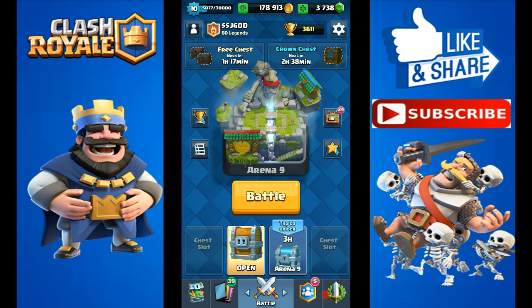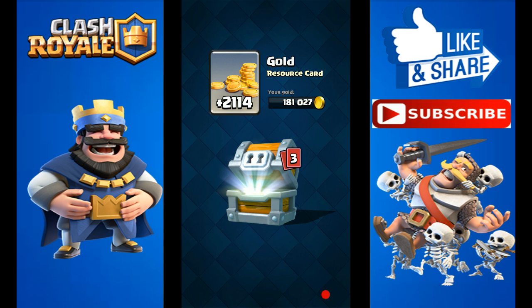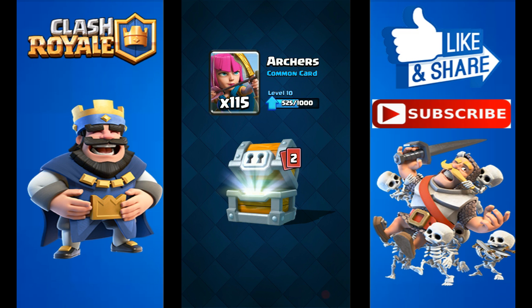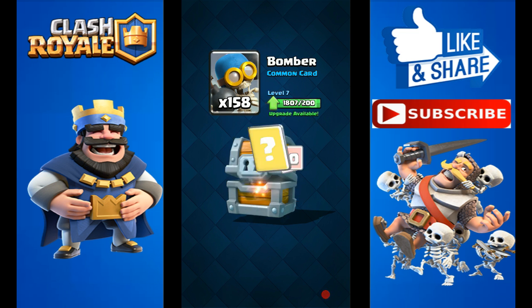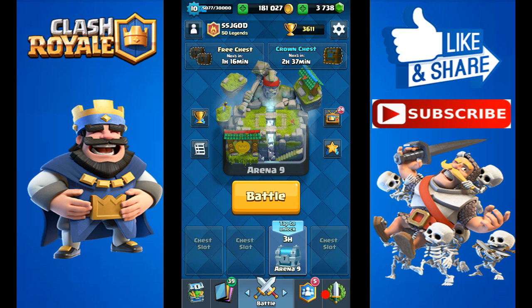So the Moment of Truth. There's only a 1% chance of getting a Legendary out of this Giant Chest. Can we pull it out? Three cards — that means a Rare, a Common, and an Epic or a Legendary. Now this Giant Chest is a replacement of my Legendary Chest, so it has to be a Legendary in it. No — Common got wasted, that means we are not getting anything. This Giant Chest was really disappointing. It's very unlucky of me, I don't know what to say.